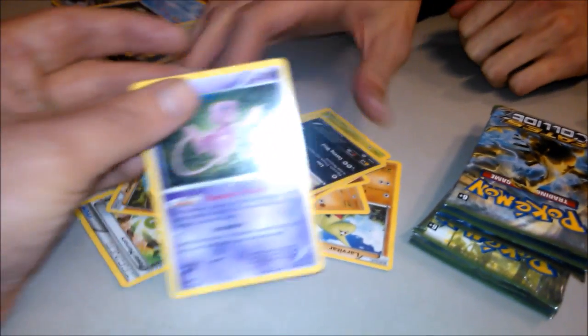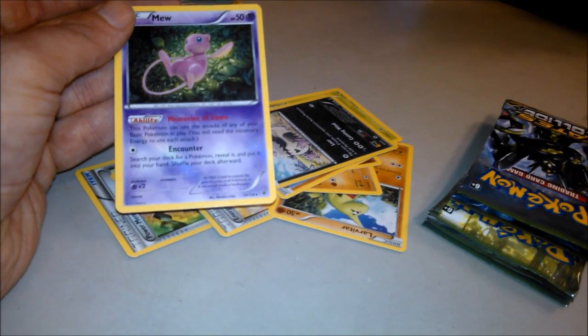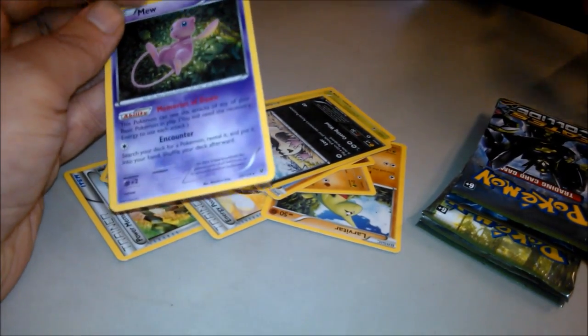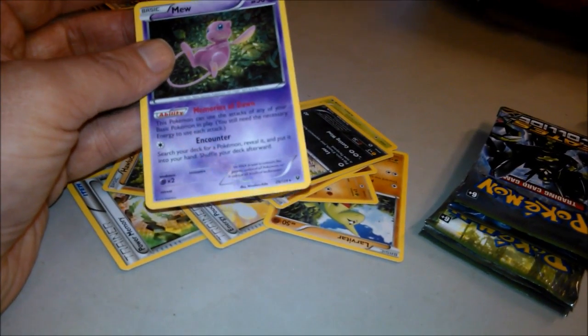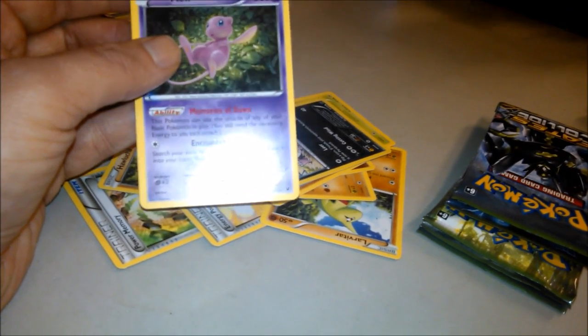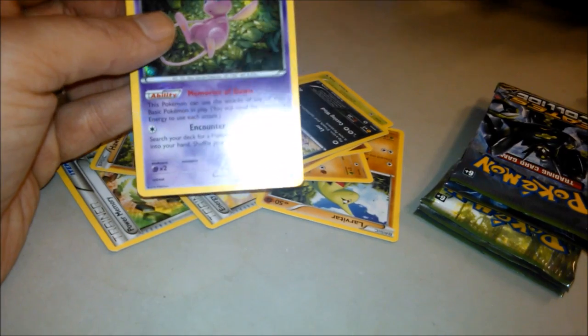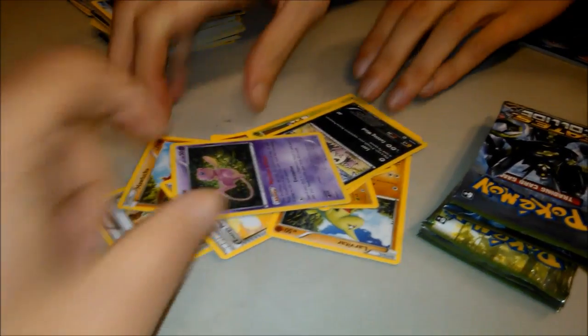Mew! What does this Mew do again? Pokémon can use attacks of any of your Basic Pokémon in play. Oh yeah — that goes in Night March doesn't it! And search deck for a Pokémon, reveal it, and put it into your hand, then shuffle your deck. Only 50 HP, but not bad at all. Mew's got a special place in everyone's hearts.